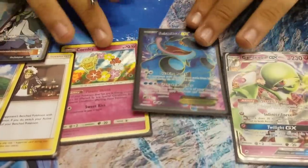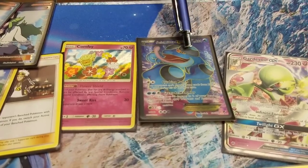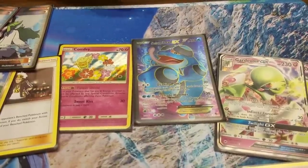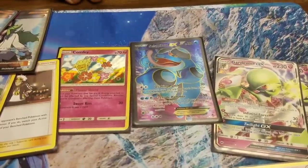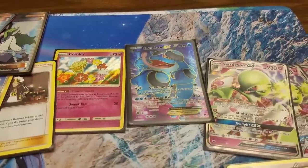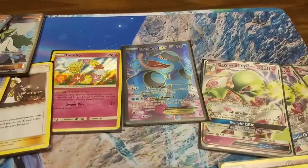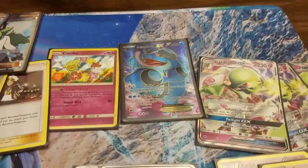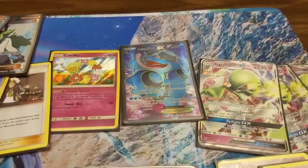Next, I want to talk about the techs. I played two techs — Seismitoad EX. Seismitoad has been around for four or five years and it's been a dominant force in tournaments. Quaking Punch doesn't let your opponent play items from their hand. So when you play against things like Garb with Tool Drop, they can't use their tools — they're just hitting for 30, nearly nothing. You just eventually win the race and slow the game down a lot. Its most effective matchup is against Night March, which is what I teched it in for.